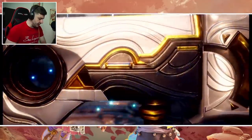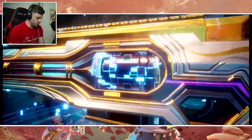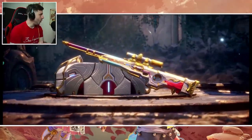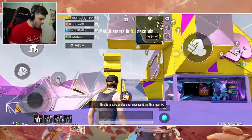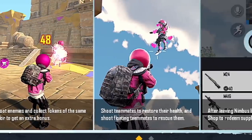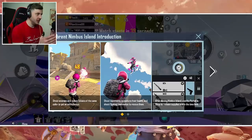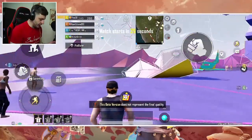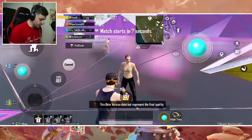Yo, what is that — is that an AWM? Oh, I want that right now! You get to shoot enemies and collect tokens the same color to get extra bonuses, and shoot teammates to restore their health — you can shoot a teammate and heal them! This is definitely some Lifeline stuff. Look at my dude there, it's like the Statue of Liberty. Hey yo, you want a ball in your face?